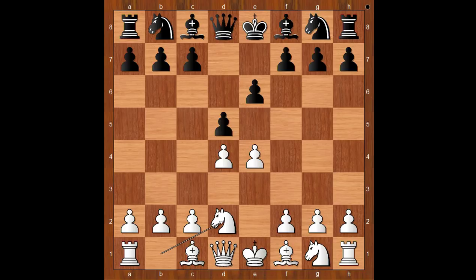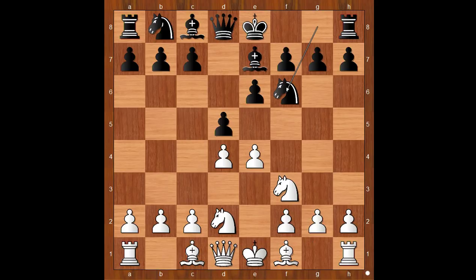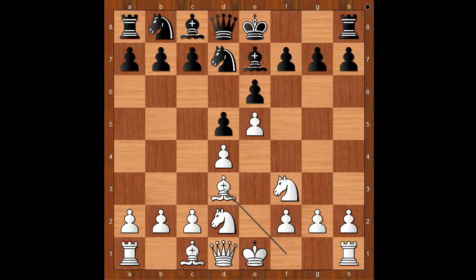One of the three most played moves. Bishop to e7 was played. Knight from g to f3. Knight to f6. e5, attacking the knight and gaining space on the board. Knight from f to d7. Bishop to d3, aiming at h7.